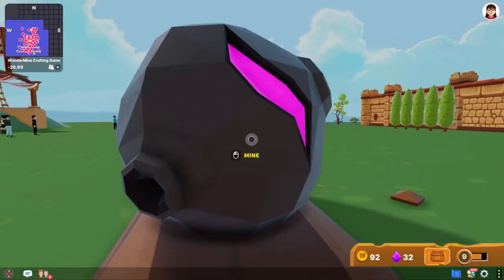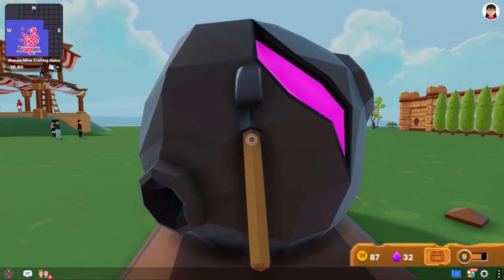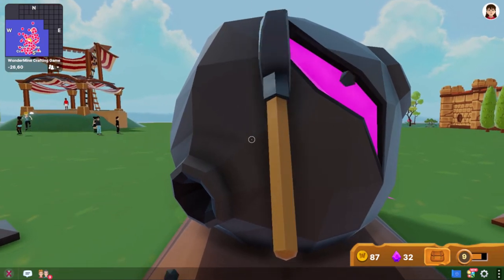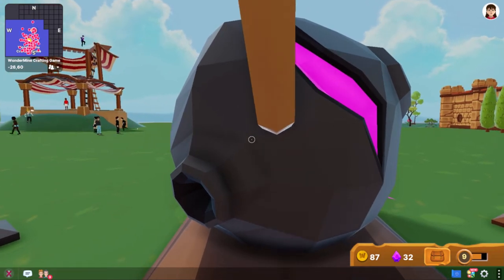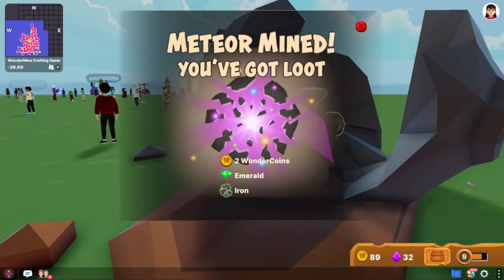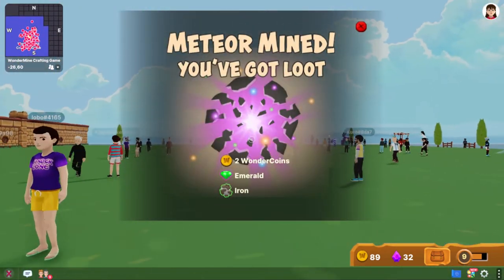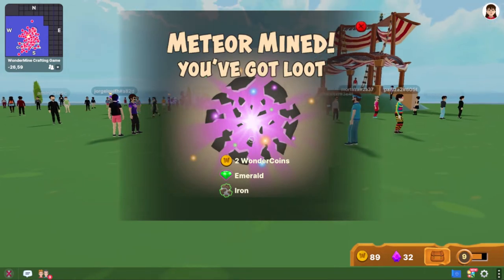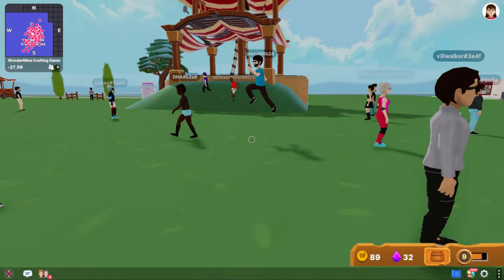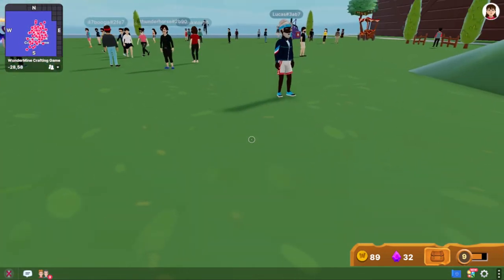If you craft — and I'm going to show you the crafting station in a second — you can craft wearables and wear them for increased chances to get better loot. We got two more Wonder Coins, an emerald, and some iron. Iron's pretty common.